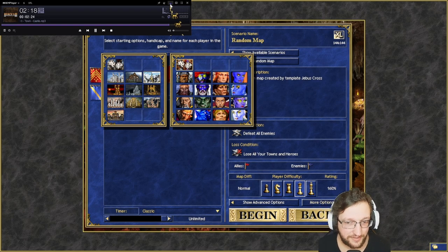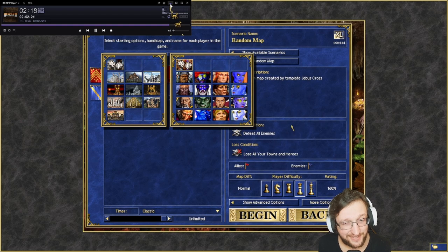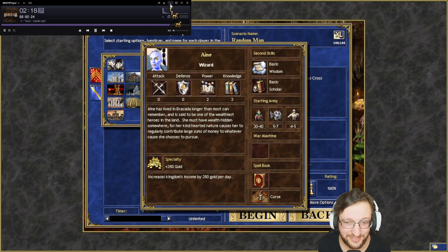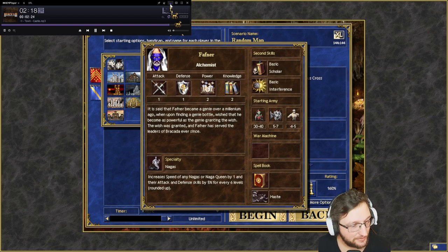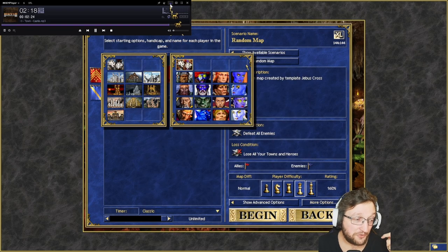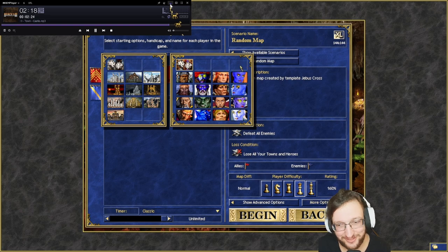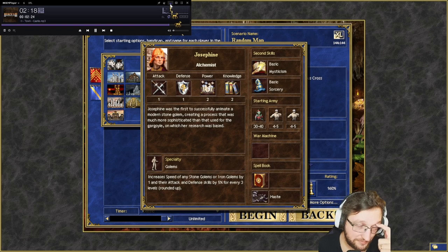For Tower it's actually tough. You have Somer of course, and then you can go Aenain, Iona, or Fafner — because of Scholar, meaning you can pass all the spells you buy from the hero's table. If you are a really hardcore Tower fan, you can also go for Josephine and get Golems — that's also an option.